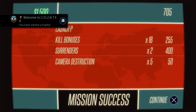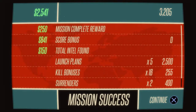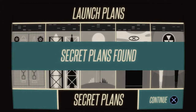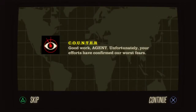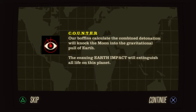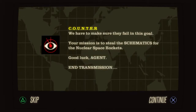So now the game's gonna go into kind of free roam. I have two decisions to make. We're gonna see — I'm not gonna spoil too much of the game, just because I already played it before. Found all the secret plans. Good work, Agent. Unfortunately, your efforts have confirmed our worst fears. The secret plans you stole have revealed that both superpowers are locked in a deadly race to be the first to destroy the moon. And yet somehow C.O.U.N.T.E.R. are supposed to be the bad guys. I think Counter is the American government, or the Russian — I don't know.